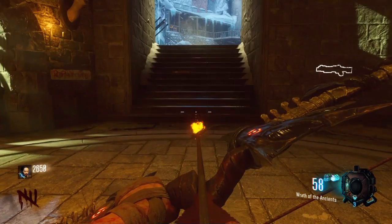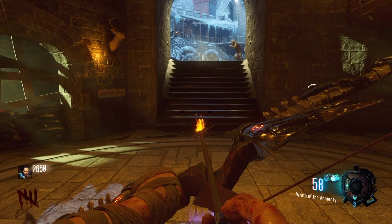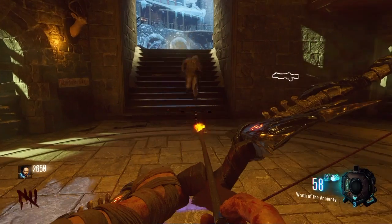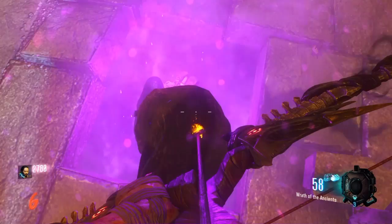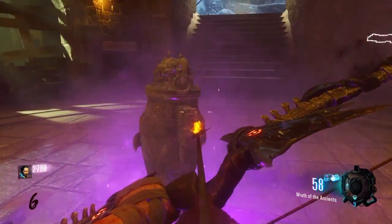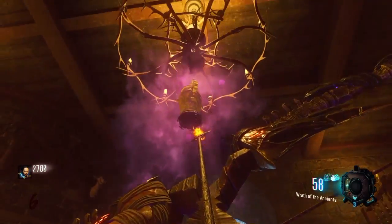So the second step you want to come to this circle area and you will notice a glowing square. What you're going to do is get a melee kill over that square and it will break. You will see an urn in there — just hold square on your controller and it will make it rise in the air, and you are on to the next step.